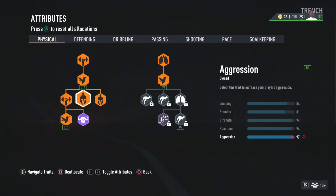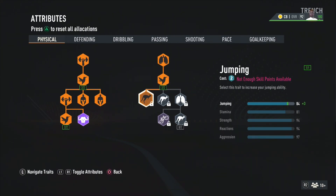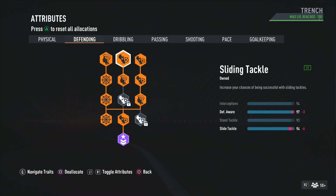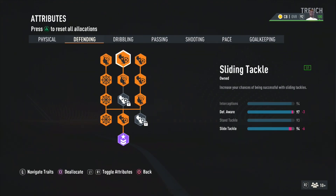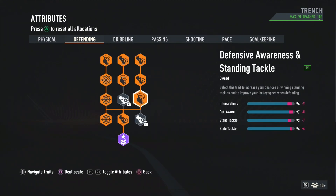At the physical, his aggression is a 99 which is capped — it should have been 101 but it's a 99. We got a 97, strength is 90, we got a 94. Reaction 94 matched up equally. Stamina is not crazy, got a 60 something stamina but we're rocking with an 81. Jumping 84 matched up equally. Defending is matched up equally as well — 94 interception, 97 defensive awareness, 93 standing tackle, and 94 slide tackle all matched up equally.